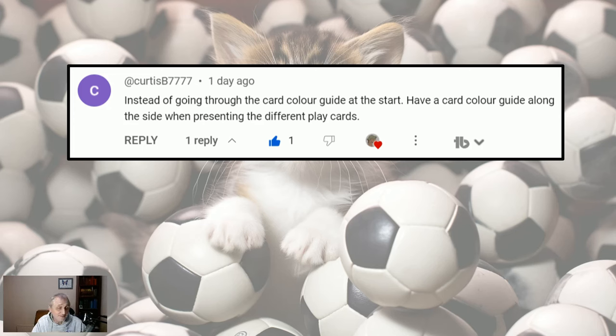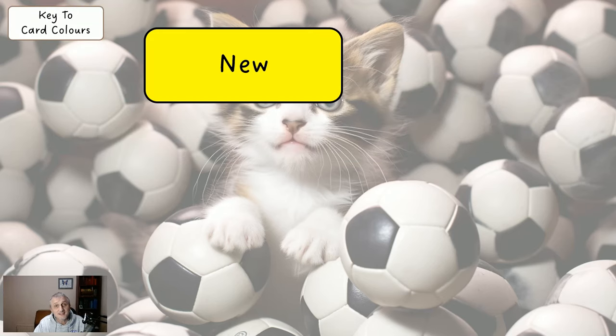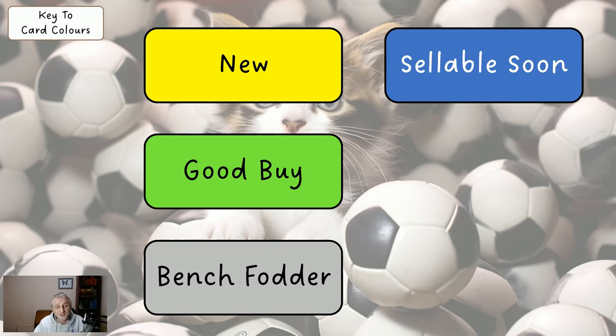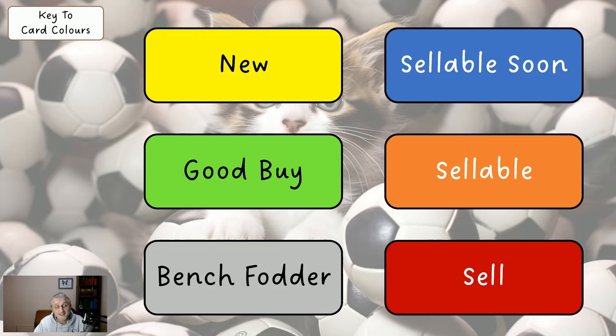I had an interesting comment from Curtis B7777 suggesting that instead of going through the card colour guide at the start, have it along the side when presenting the different play cards. I thought this was a good idea but haven't had time to implement it yet. In the meantime, just in case you're new: white is standard, yellow means new to the system, green is a good buy, grey is bench fodder — try to have no more than three. Blue means sellable soon, orange is sellable now, red is sell now — probably even if it's for a hit. So when doing free hits or transfers, get rid of blue, orange, and red cards, and bring in green, yellow, white, or grey.